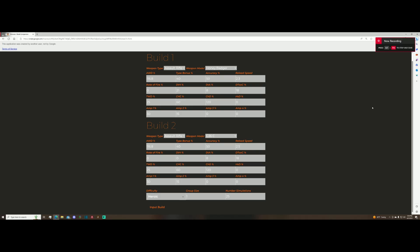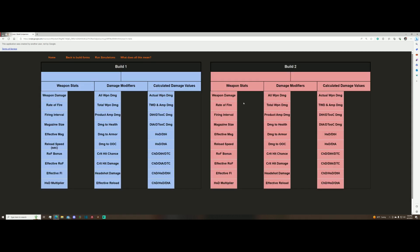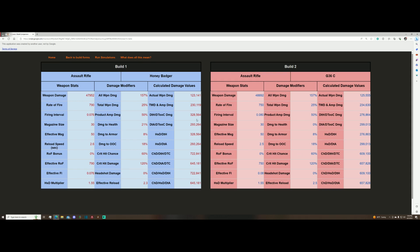So once we have both of our builds in, we just need to click the input build button. This will take us to this intermediate page to show that your build has been submitted, and then you need to pick build summary and results. From here, they will auto-populate these tables with all the weapon stats that you should see on your weapon card and in your stat sheet. From here, we can run simulations or get the explanation over here — we'll talk about that a little bit later.